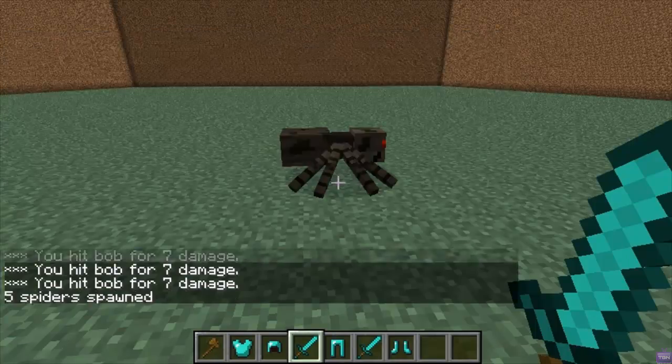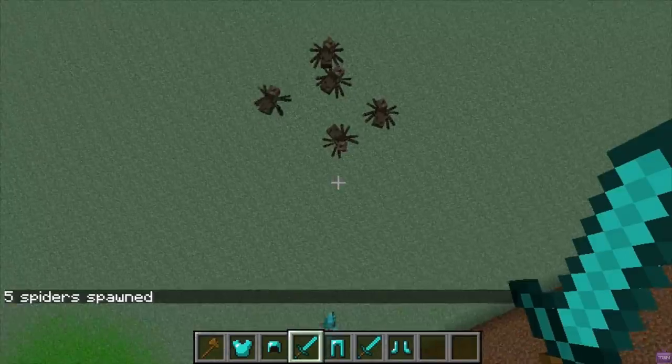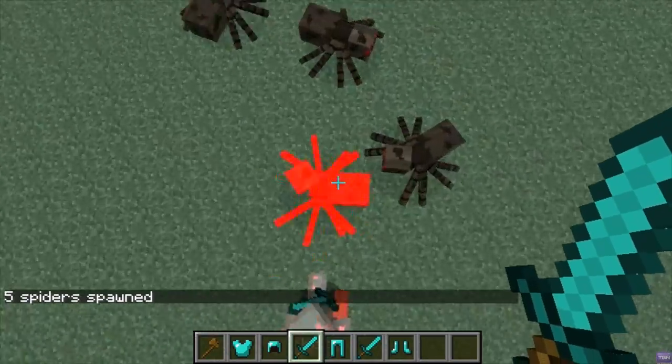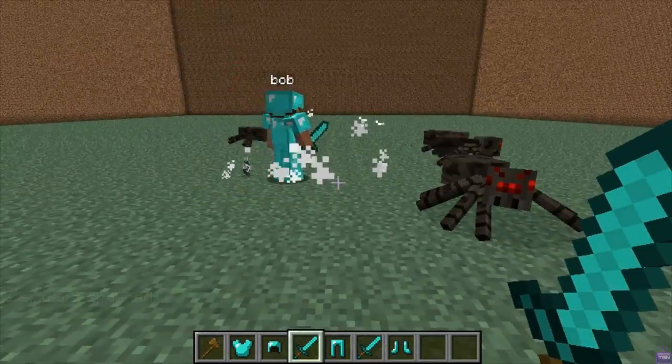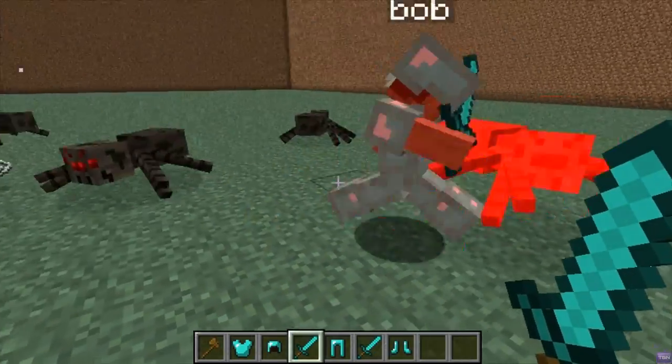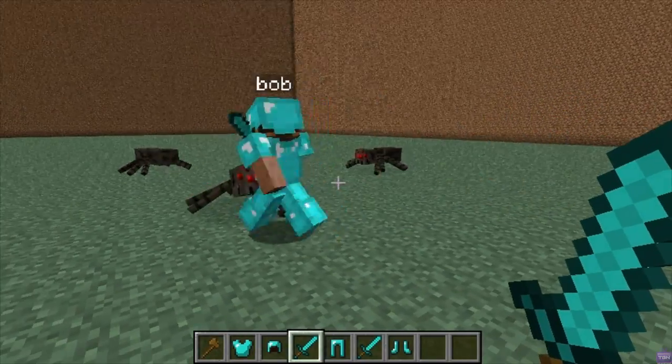I'll quickly spawn some mobs — five spiders — then fly out of the way so he doesn't target me. There you go, as you can see he starts attacking the spiders. Just let him kill them all quickly.